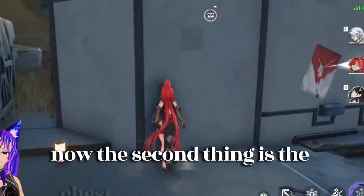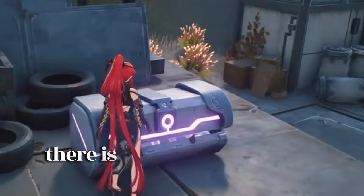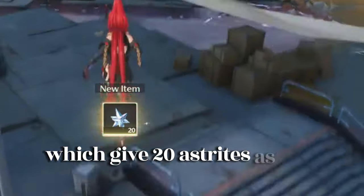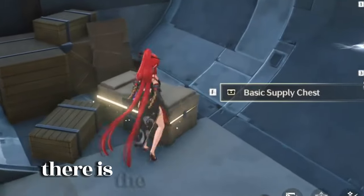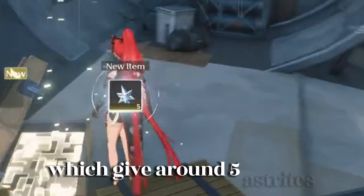Now the second thing is the chests. In Wuthering Waves there are multiple types of chests. There is the advanced supply chest which gives 20 asterites, and there is the basic supply chest which gives around 5 asterites.